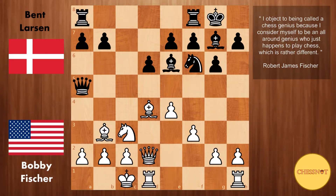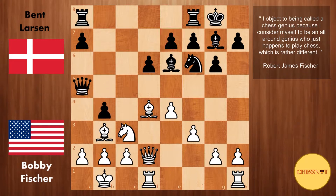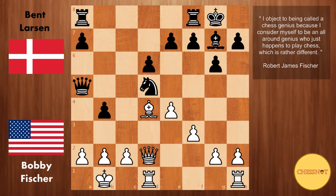White castles and we have b5 from Larsen, already preparing a pawn storm on the queenside. King to b1 from Fischer — a good prophylactic move that gets the king out of the c-file, gives more protection to a2, and now moves like Knight to d5 are threatened by White, which would open up an attack on the queen and on the pawn on e7. Here b4 from Larsen, Knight to d5, Bishop takes, Bishop takes. Larsen should have played Knight takes d5 to simplify, but instead chose Rook a to c8, keeping more tension in the position.